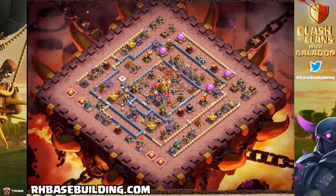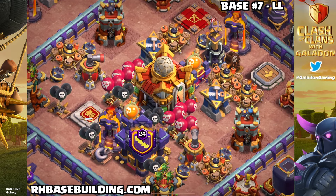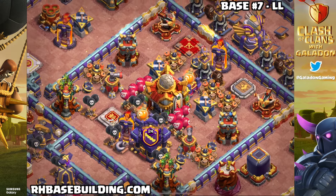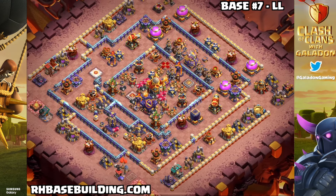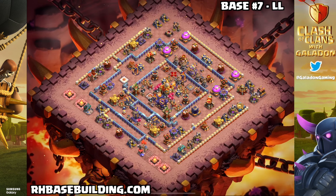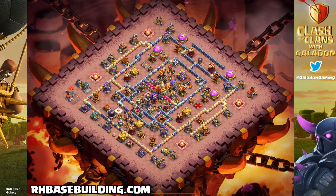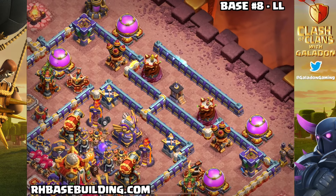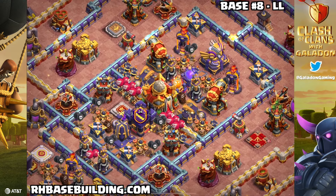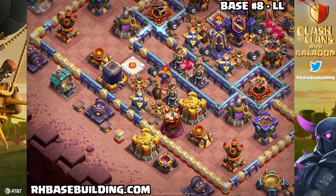Let's talk about legend league. Here we have a pair of beautiful newly designed legend league bases. It's that death ball style that pro players like Itzu complain about and hate. This is going to help you preserve trophies and get quite a few one-stars on a base like this from those amateur attackers that just can't find their way to the town hall. And finally, base number eight from rhbasebuilding.com — another death ball legend league base with an unusual wall layout that is sure to be confusing for the average player.